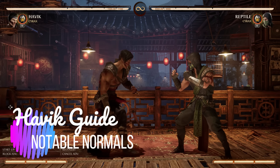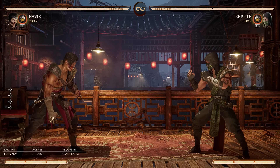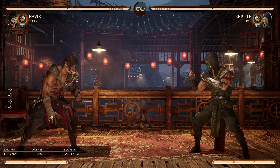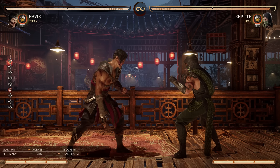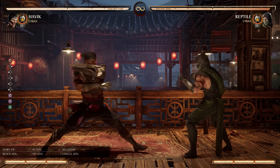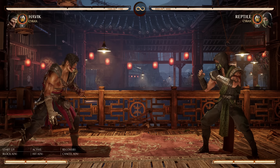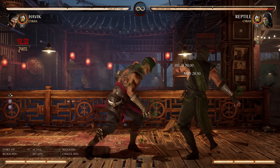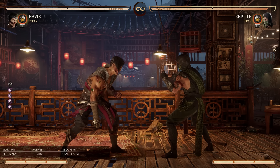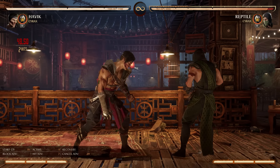Now let's talk some notable normals — the basic attacks that Havoc excels at. Havoc has two things that work great together: a lot of fantastically well-ranged moves, and a lot of plus frames where if you attack the enemy and they block, you are still at advantage at the end. Let's talk the first of these: Stand 1-1. It is a high then a mid, 7-frame high. By itself it's nothing much to write home about.